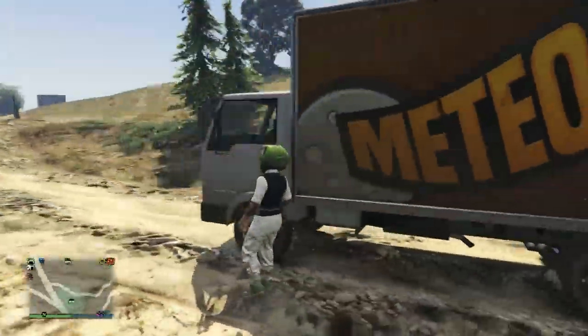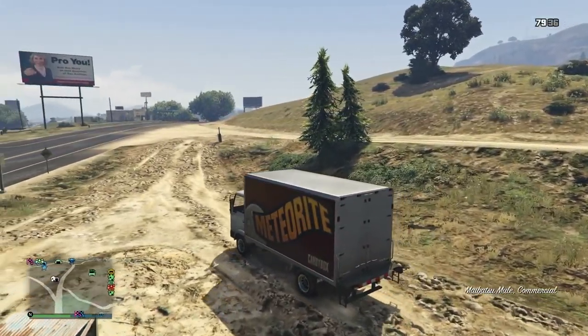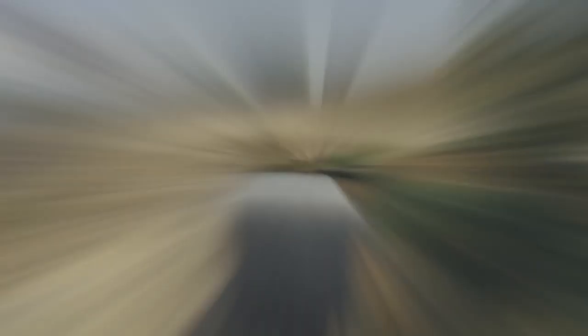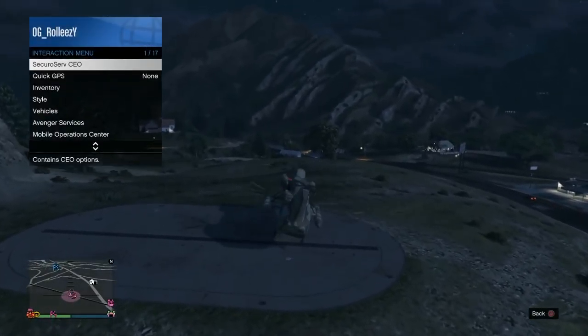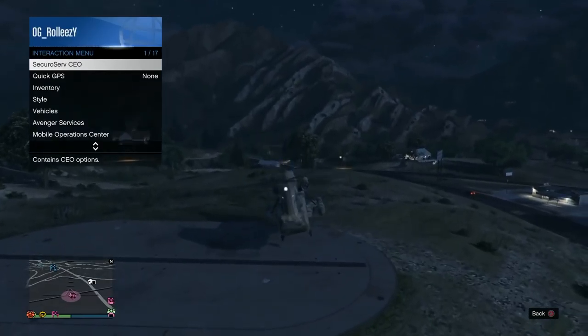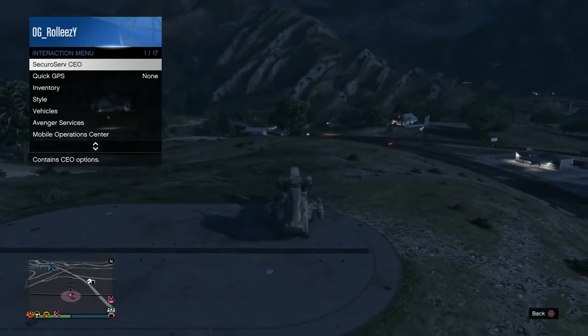Okay, it's just a box truck, that's all it is. So once you have either your Mule or your Cargo Bob, what you're gonna want to do is go ahead and park it on top of your facility like you see me do right here. You can have your interaction menu opened up right now - it doesn't matter at this point too much, but it will matter later on when getting into vehicles.